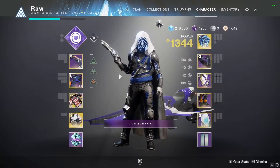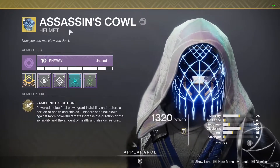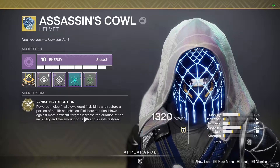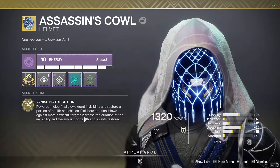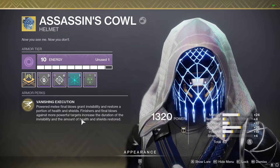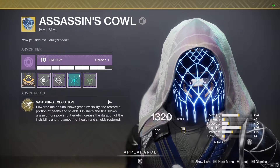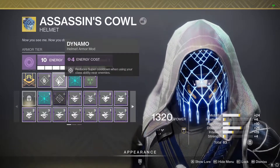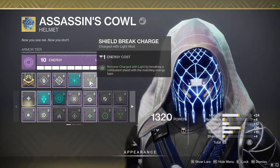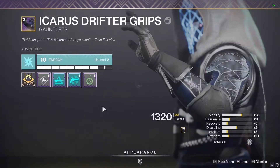Next we have the armor. First we have the Assassin's Cowl — the bread and butter of the build. Vanishing Execution: powered melee final blows grant invisibility and restore a portion of health and shields. Finishers and final blows against more powerful targets increase the duration of the invisibility and the amount of health and shields restored. My mods are: a Discipline mod, a Dynamo mod, one Ashes to Assets, and Shield Break Charge — a Charged with Light mod where breaking an enemy shield with the matching energy type allows me to become Charged with Light.